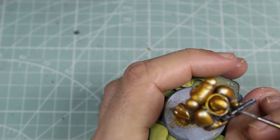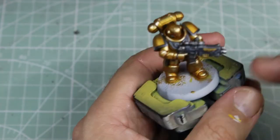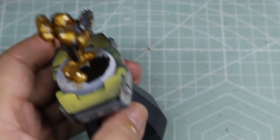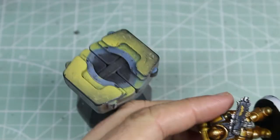Then we're onto highlighting the silver — this is as simple as using the dark silver we started with and adding in the lighter silver until we get to a nice light highlight. Just to finish up, because this is going into a display cabinet and the base is the last thing we want people looking at, we're going to paint it just plain black — nothing else.